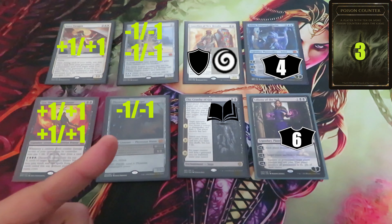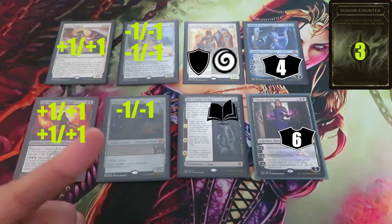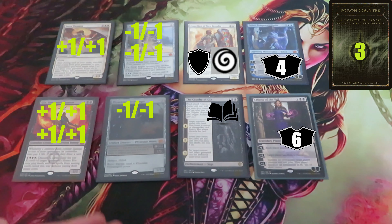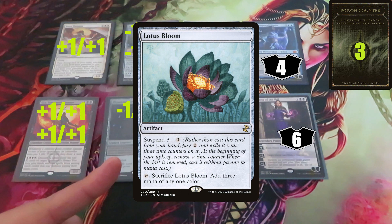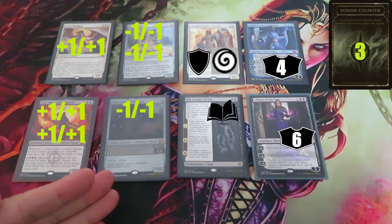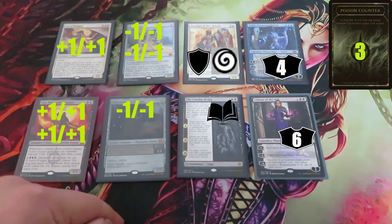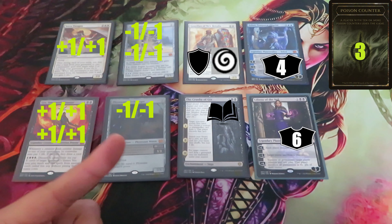Some notes: to proliferate means to choose any number of permanents and/or players that have a counter, then give each one additional counter of each kind that permanent or player already has. You can choose any player that has a counter, including yourself. You can choose any permanent that has a counter, including ones controlled by your opponents. You don't have to choose every permanent or player — only the ones you want to add a counter to. Since any number includes zero, you don't have to choose any permanents or players at all.